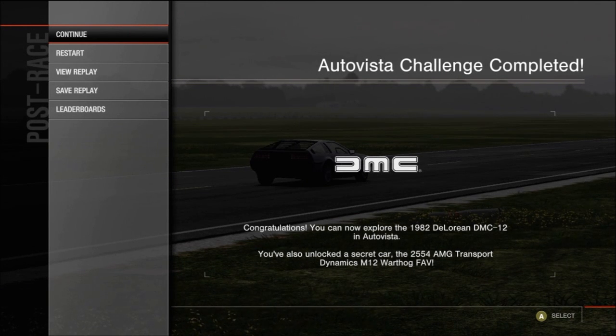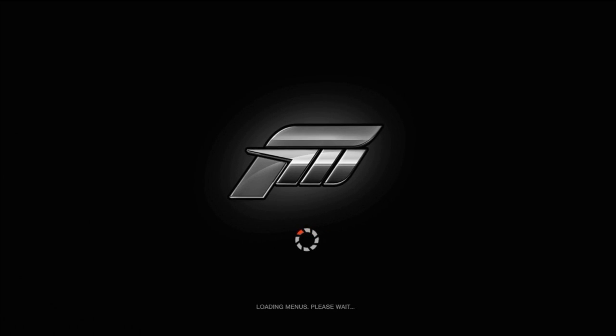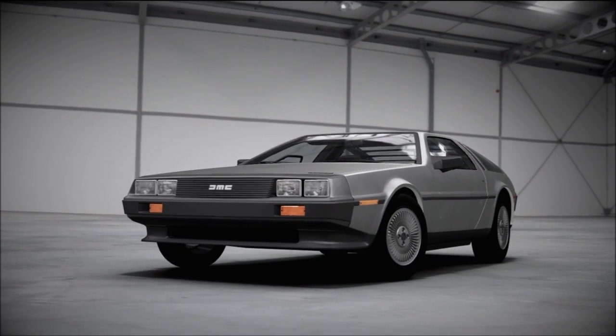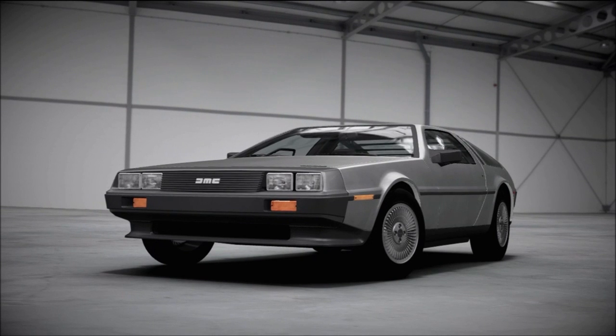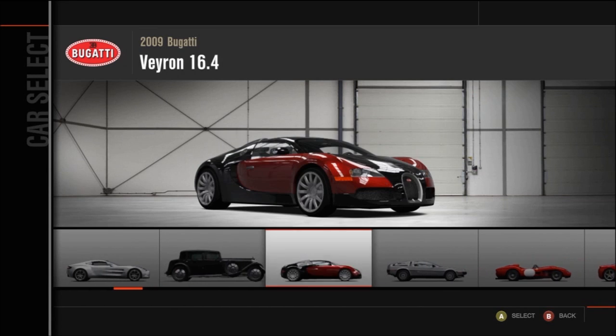Along with the DeLorean in Auto Vista. So you go back to the main menu, and since you can't go straight to the main menu you have to go into Auto Vista mode with the DeLorean. We'll go into that mode — I know you guys don't want to see the DeLorean but you're going to see it anyways. I've also got a little bit of video on the Warthog after this. Anyway, there's the Bentley right there.